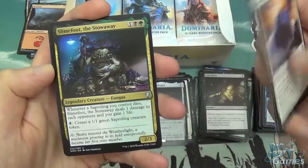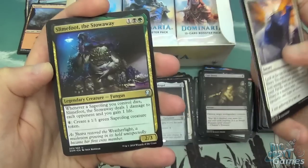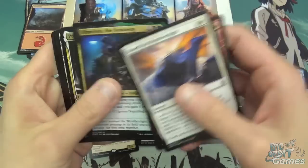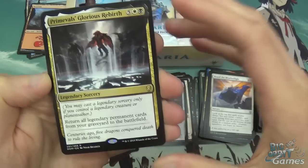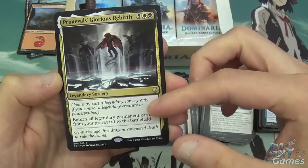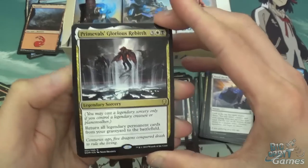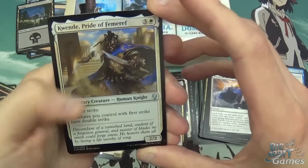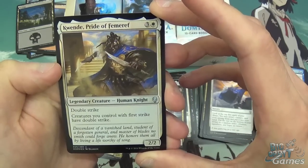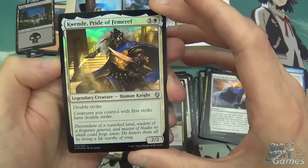Slimefoot is three mana, 2/3 — when a Sapling dies, it deals one damage to each opponent and you gain one life. He's just a solid Sapling generator as well as a mana sink. And we've got Primevals' Glorious Rebirth, which is a trap. Seven mana Legendary Sorcery — you can only cast it if you control a Legendary Creature or Planeswalker — and return all Legendary Permanent cards from your Graveyard to the battlefield. If you have multiples of the same name they'll obviously trigger enter-the-battlefield effects and then just go on to die again, thanks to the Legendary Rule — you get to keep one of them. And Quende, Pride of Femeref — four mana, 2/2, double strike, first strike creature. It's pretty good and looks very nice in foil.